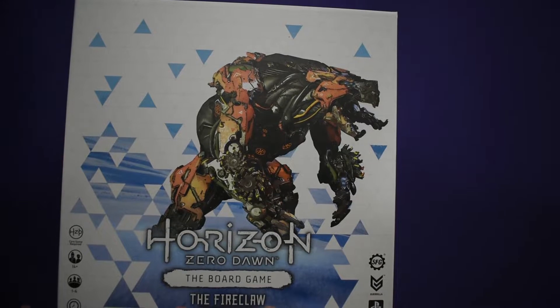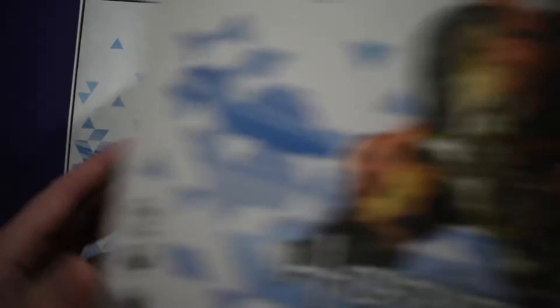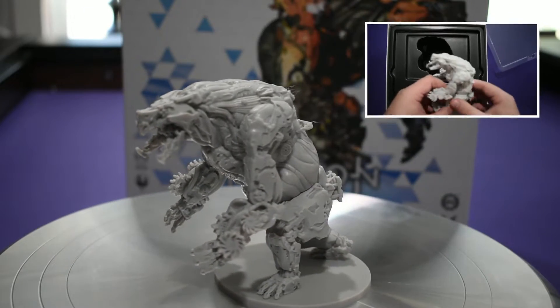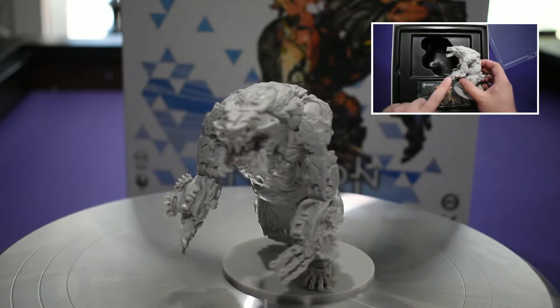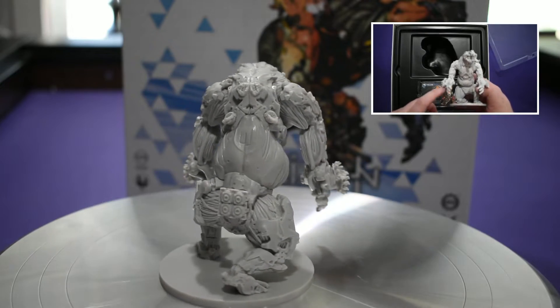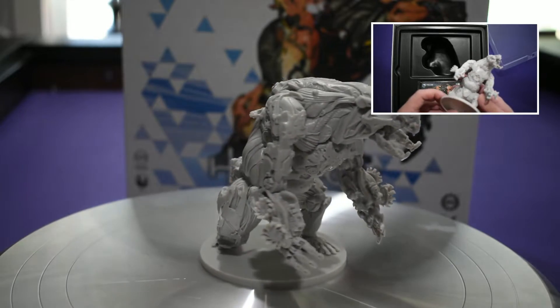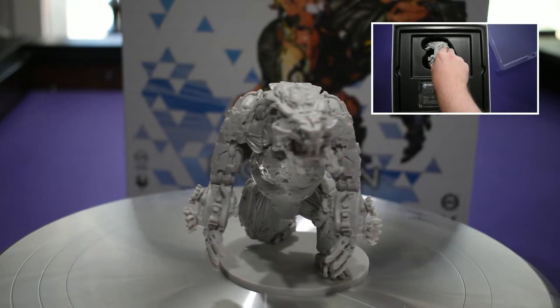The next boss we're going to look at is the Fireclaw expansion. On the Frozen Wilds expansion we saw the Frostclaws, which were decent-sized grizzly bear type characters operating on ice. The Fireclaw is their much bigger, much nastier cousin that operates under fire. The Fireclaw is a little bit smaller than some of the other bosses, but he's still very intimidating — very cool. He's got cutting blades on his arms and big claws, so I still wouldn't want to mess with it. I'm curious as to what the special mechanics are going to be for him.